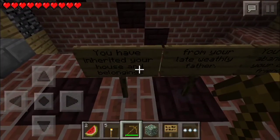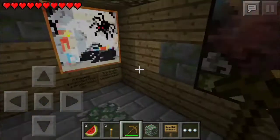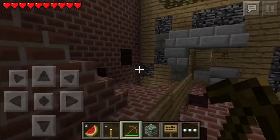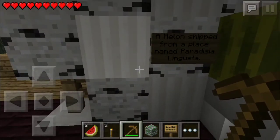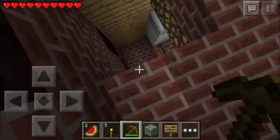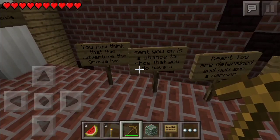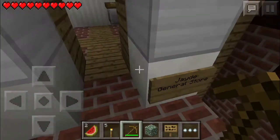You have inherited your house and belongings from your late wealthy father. You have been abandoned by your closest friends. A painting excavated from a long-ago prison called Dungeon Craft. The Tang Manor. A melon shipped from a place named Paradisia. The J General Store: you now think that the adventure the Oracle has sent you on is a chance to show that you do have a heart — you are determined and you are a warrior. Now go and prove it! Alright, I wanna be a warrior.